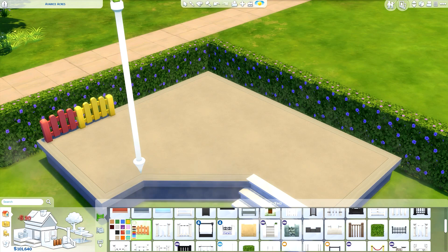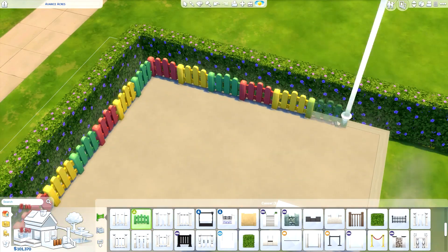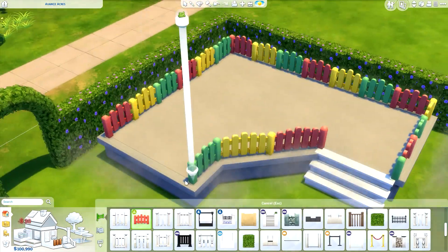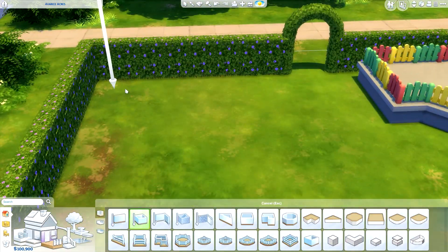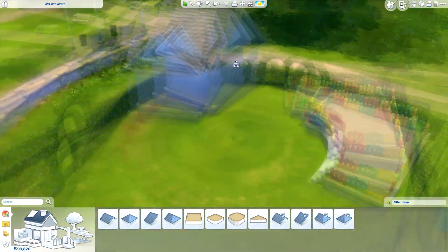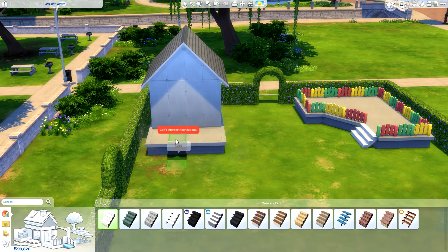I'm really happy with this build and really happy with the items we've got in game. Today is kind of just a way to show off these items and show you ways you could use them. This is on a 30 by 20 lot and it is up on the gallery now if you'd like to download it. My Origin ID is RealThomasTV1. I actually made it as a room first, which didn't really turn out that well, so I scaled it up and made it a full park with lots of color, plants, and toys.